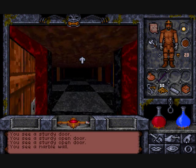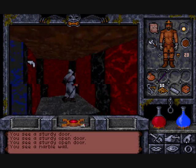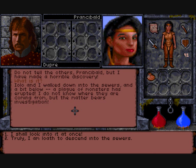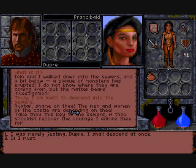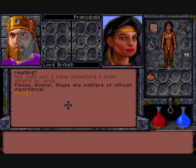Ultima Underworld is so open-ended, you can actually kill characters that are vital to your quest. Despite this open-endedness, multiple conversation options often yield the same result. 'Avatar, could you go into the sewers and investigate a plague of monsters for me?' 'I am loathe to descend into the sewers.' 'Yes, yes, in you go. Here's the key to the sewers.' This game is not for the casual player.